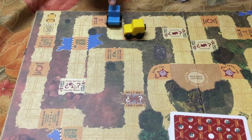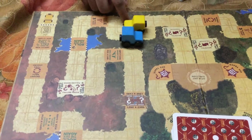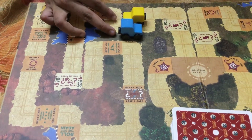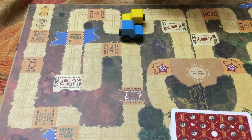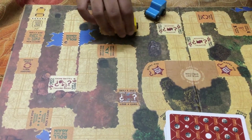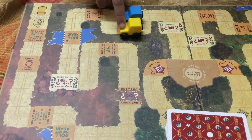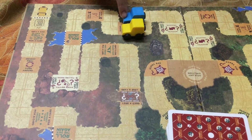This blue jeep — if it gets two points, it will be here, with the yellow card. So if two players are in the opposite direction on the same block, they're going to have to swap their cards. And if the blue jeep comes to the same block as the yellow jeep, the yellow player will have to give one card to the blue player.